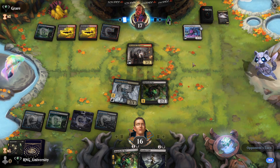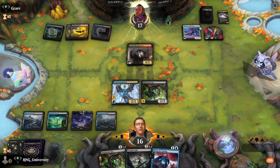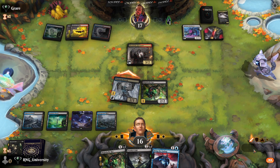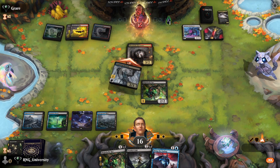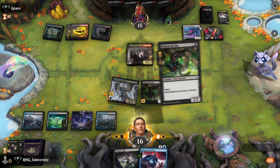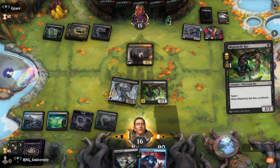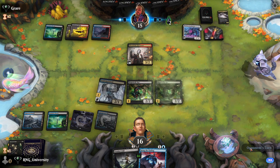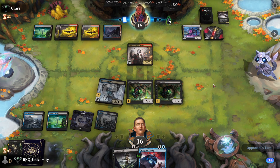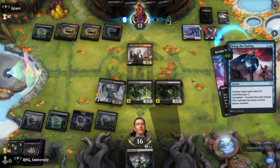Bloodtide Harvester. I can't hold up Bring the Ending right now. I draw a card. They're going to Invoke me — they are going to Invoke me. I'm going to take a lot of damage just from the Invoke. Get out of here — no Invoke for you.